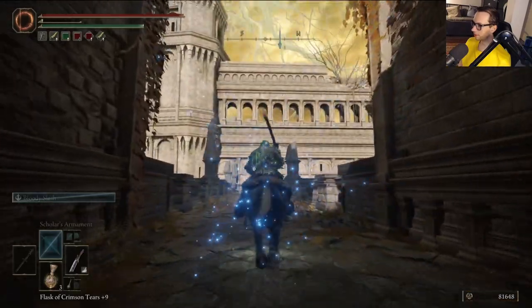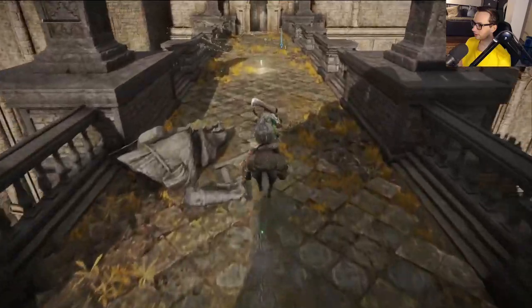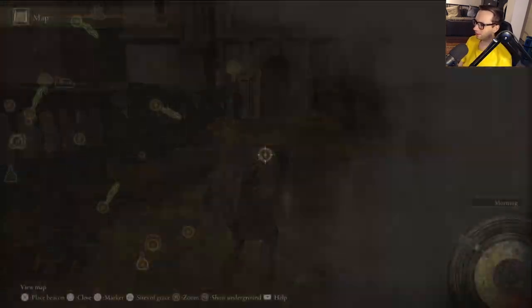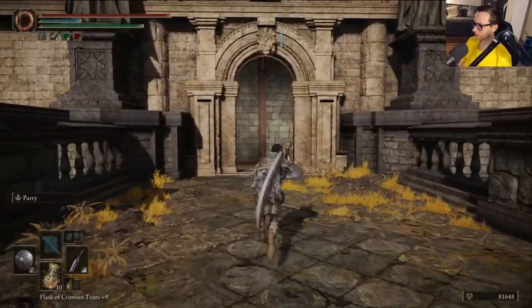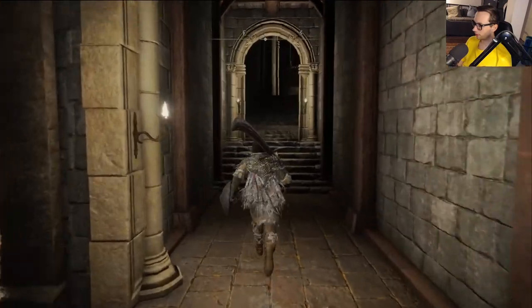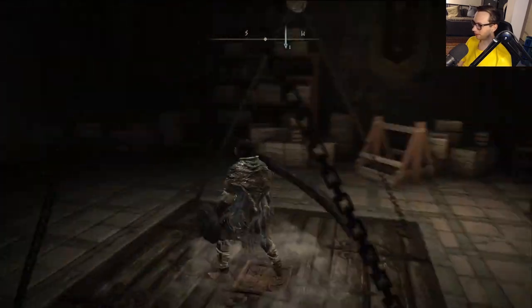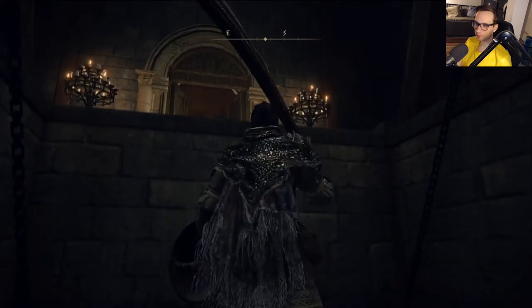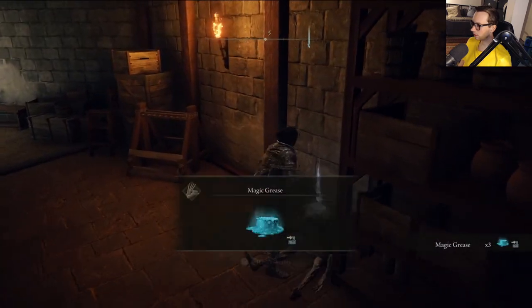Not gonna say that was the easiest thing I've ever done, because that was actually very, very difficult. Quite a lot of souls for that. Oh, you can still use the horse. Are we actually in the capital? I think we are. There's only one other option - there's a whole ass unexplored part of the map which I've not gotten to. But right now I'm just happy to be here. Anor Londo, I'm guessing. This really does feel like Anor Londo, straight up.